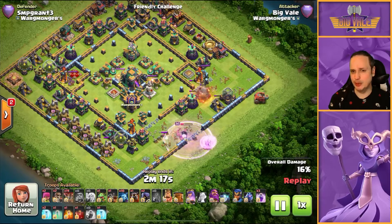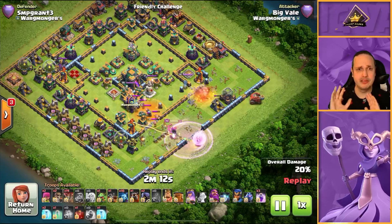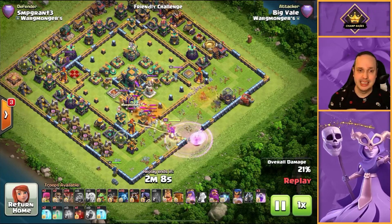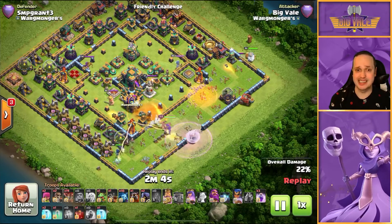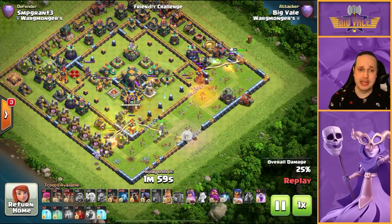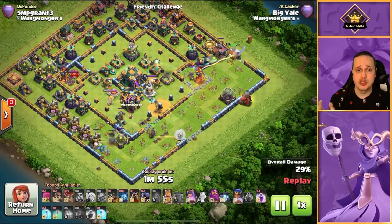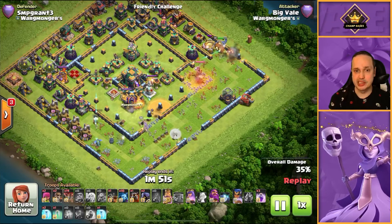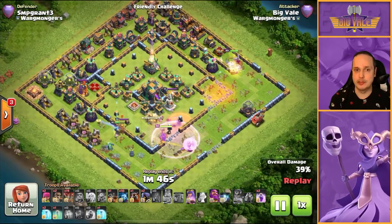Rage goes down - Queen's a little bit low on health, that'll buff her back up. Poison goes down and it's easily dealt with. The RC will come in to finish that path at 6 o'clock. We're in danger of the Queen walking down towards 6, so the RC goes in. When the air defense is gone, the baby dragon comes in too. Now the Queen's got nowhere to go but inside. I drop my Skeleton spell in front of the Warden to give the Queen a little bit of extra tanking as she moves through that initial part of the base.